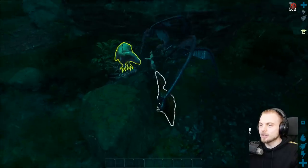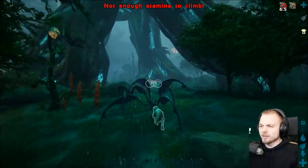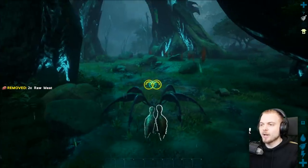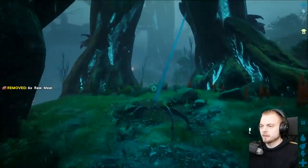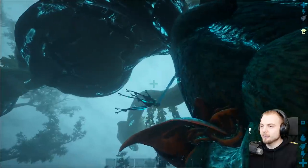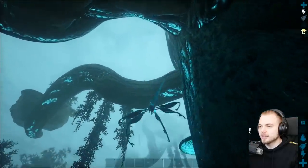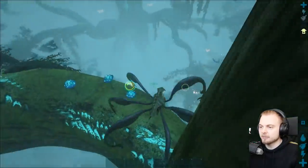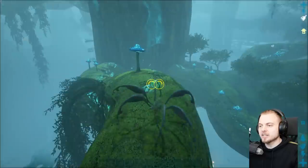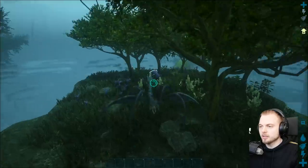You can pull terror birds in, and once they're in they can't really do much. Your Bloodstalker does need to be at a decent level to be able to kill what you're actually grappling onto. This one is just a random level — I think it's level 38. This thing can kind of grapple in enemies and start going to town on them, but you need to be careful. If you're going to try and attack a T-Rex or a Karkinos or some bigger predator, you really need to be a higher level.